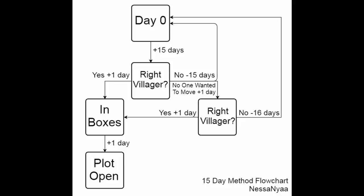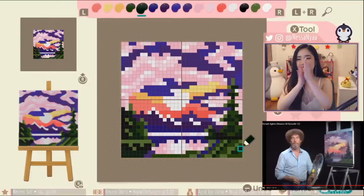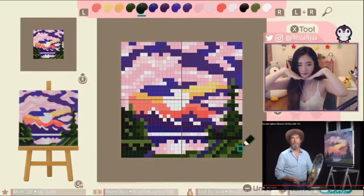Since you guys now know what to do on each day — day zero, 15, and 16 — I'm going to put up on screen a flowchart of every scenario: if it's the villager you want to move out, etc. I tried to make this guide as thorough as possible and I really hope it helps. If you still have any questions, feel free to comment them below or catch me live on my stream — both linked in the description. My stream schedule is currently Tuesdays and Thursdays at 9pm EST. If you found this guide helpful, feel free to hit subscribe and follow me on my socials. Thank you so much for watching and I hope you enjoyed your stay. See you in the next one!